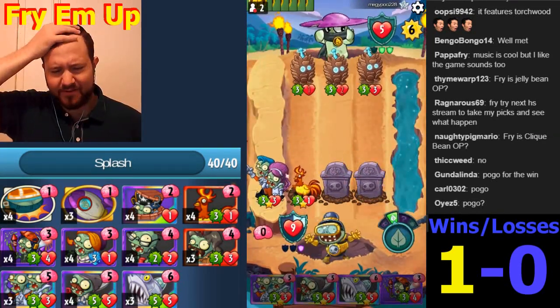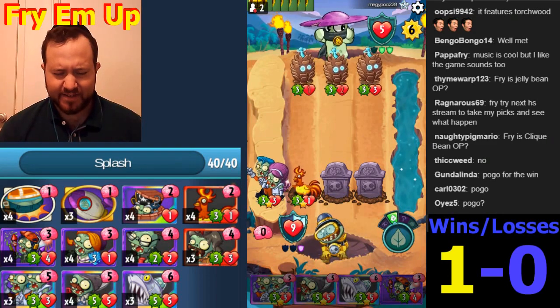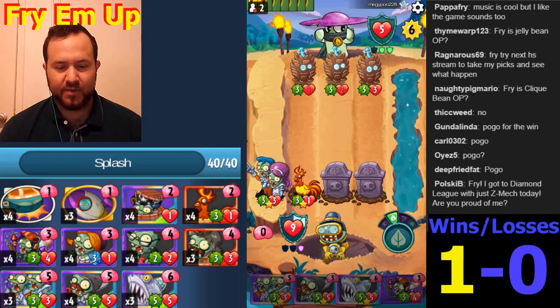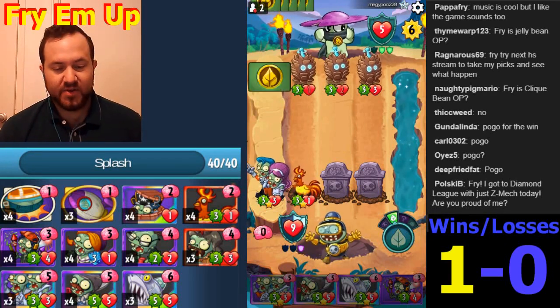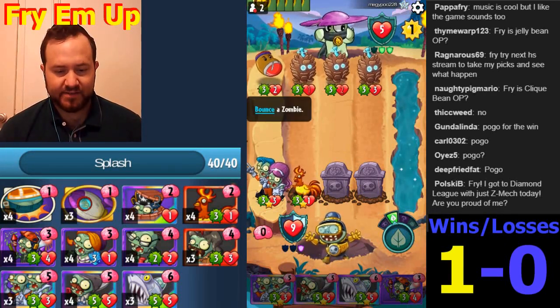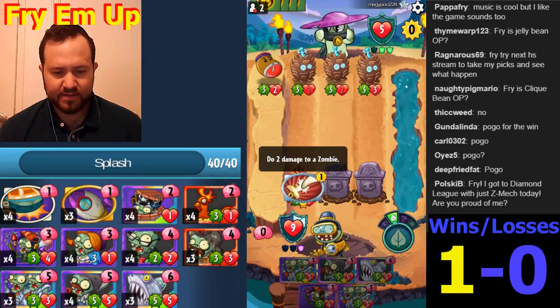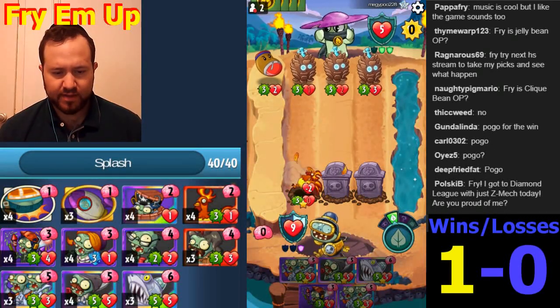I don't think I made the right play there - just running out of time, didn't see anything. Let's see if he can kill the Binary Stars. If he can't, we win. Pogo - if he doesn't have a direct answer to it, that makes us win. Blast him there, blast him up.